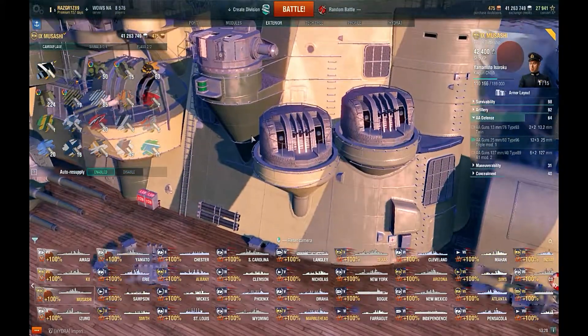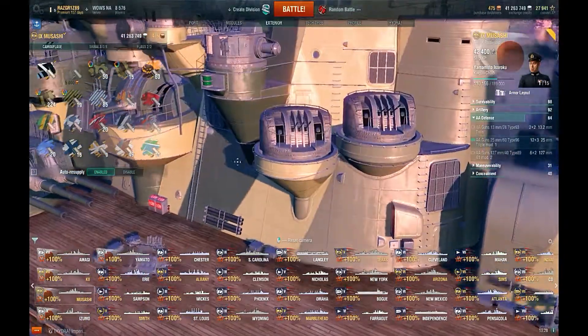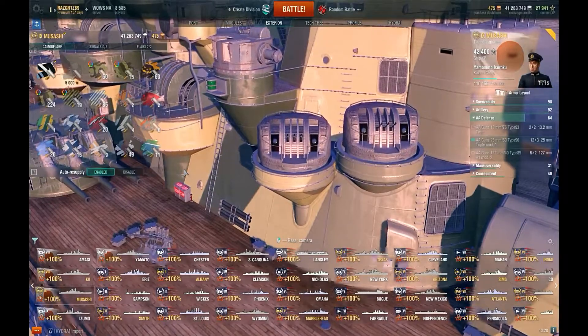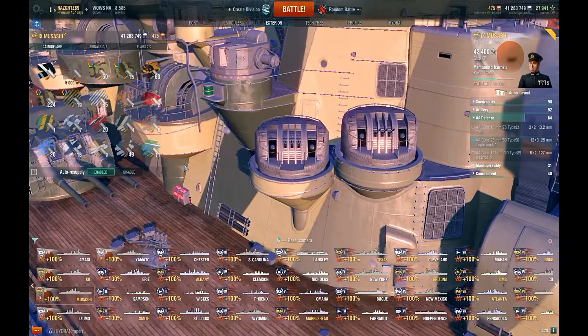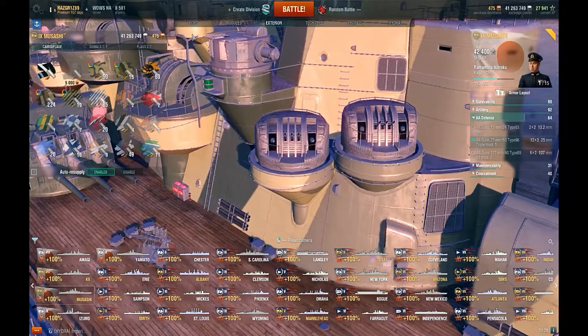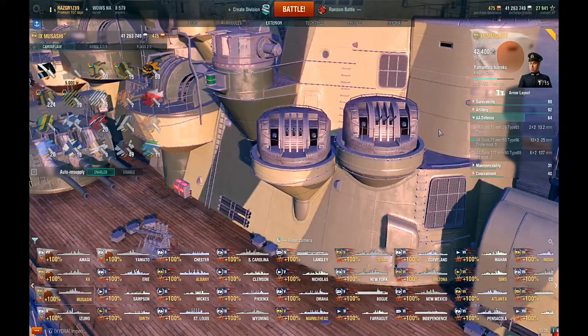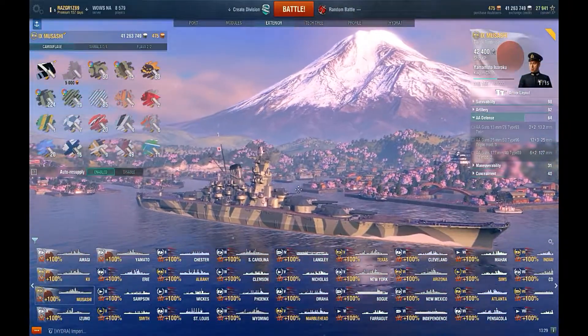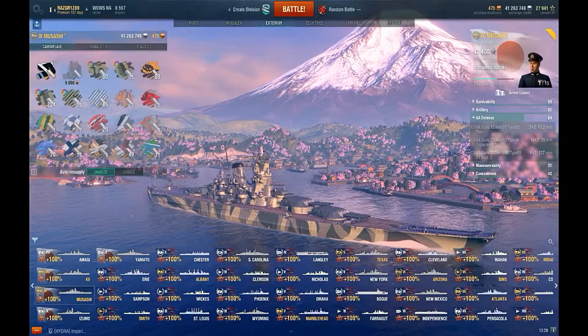So Musashi has very, very little anti-air. It's impressive the ship has any anti-air to speak of at all. You're basically not going to have any meaningful anti-air defense — you're going to be a giant target for aircraft.